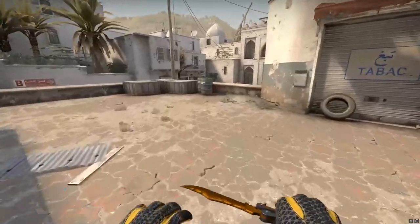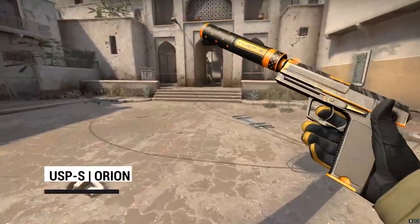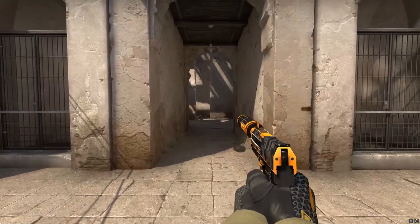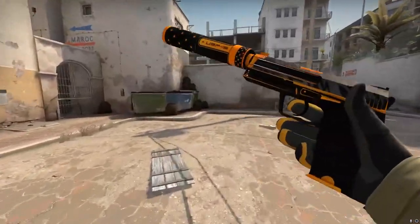On to the pistols. For the USP-S, we've chosen the Orion — an awesome futuristic orange and black combo. The Orion is one of our favorite USP-S skins in a vacuum, and in the context of our collection, its colorway fits perfectly with the Tiger Tooth.